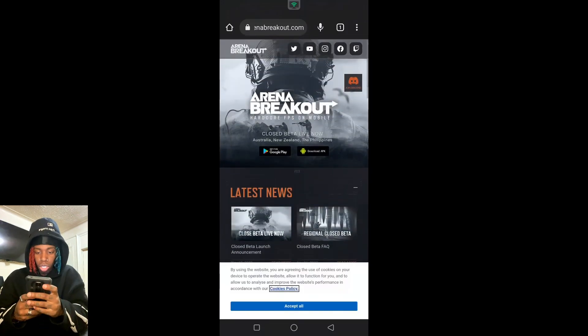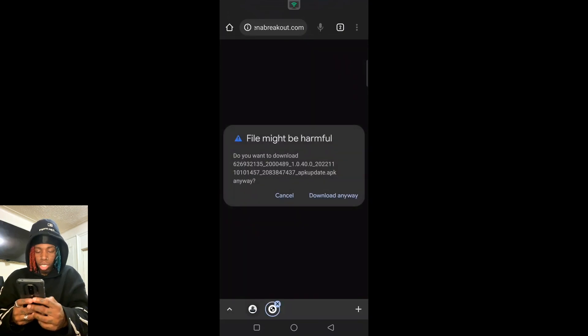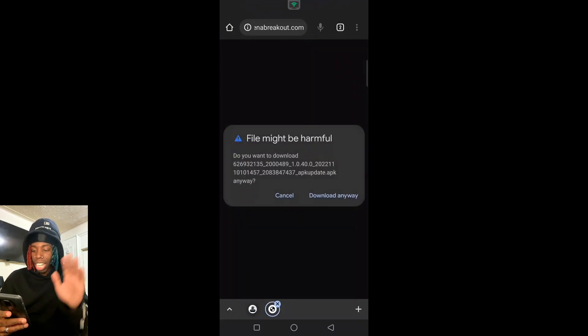This is an easy tutorial. It's going to say right there, download APK. Press that, download. You don't need a VPN, you don't need none of that. Just download the APK.